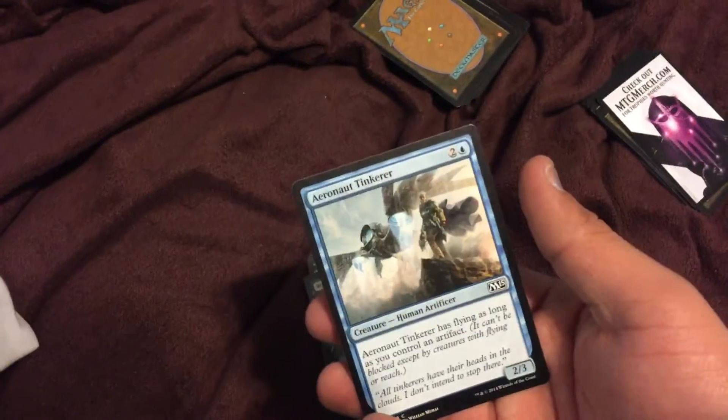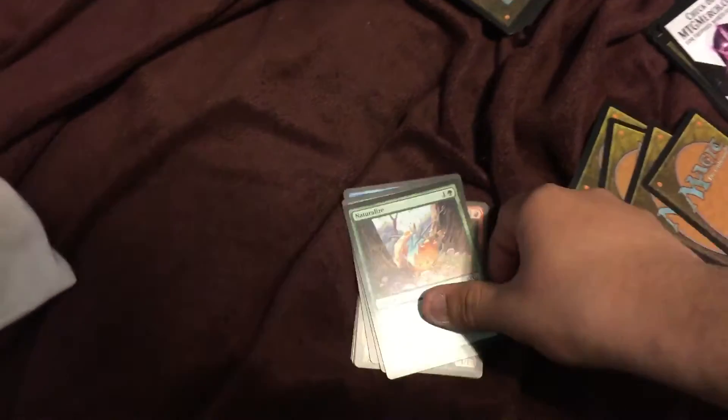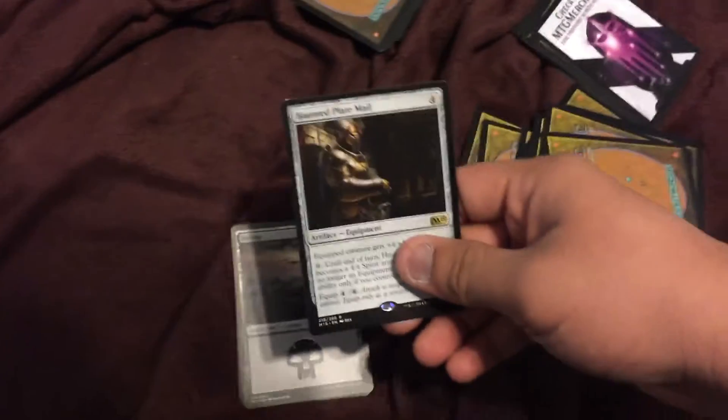And then the second booster pack — we got Aeronaut, Tinker again, Forge Devil, Timeless Missionaries, Witch Familiar, Natural Lies, Orenth Topper, Negate, Rune Magging Goblin, Sacrifice Charge, Invisibility, Sunblade Elf, Diffusion Silver, Wall of Limbs, Haunted Plate Mail, Swamp and Swamp for our last card, along with this Emblem — which I'll probably use, or probably not, who knows.